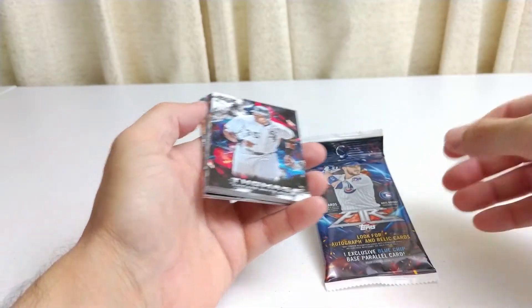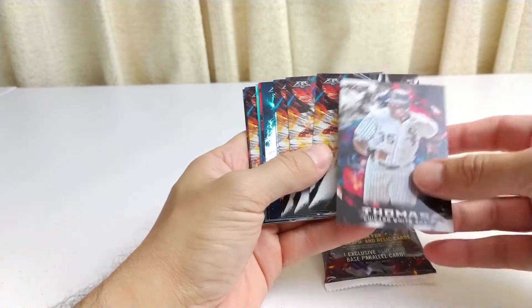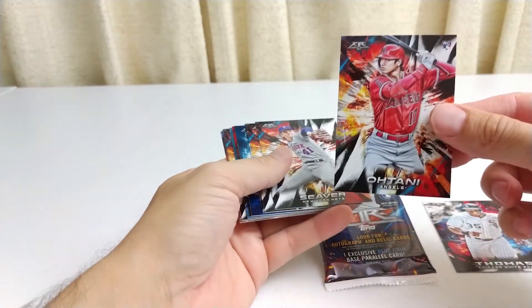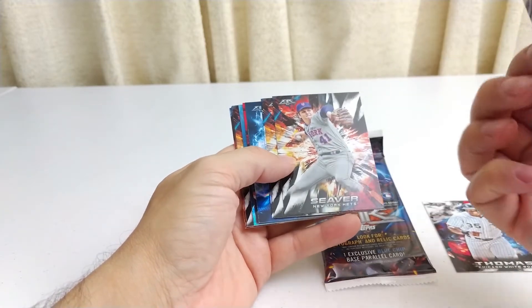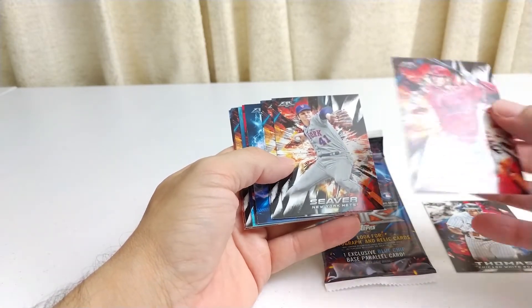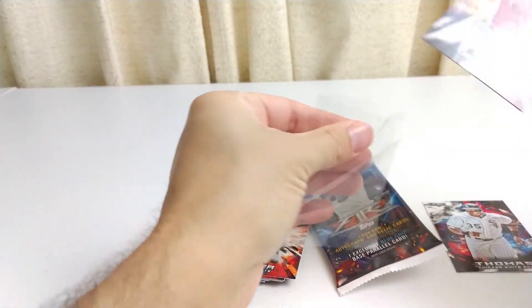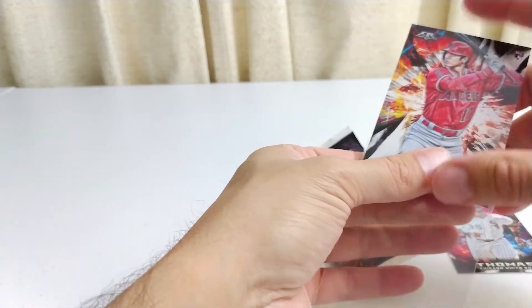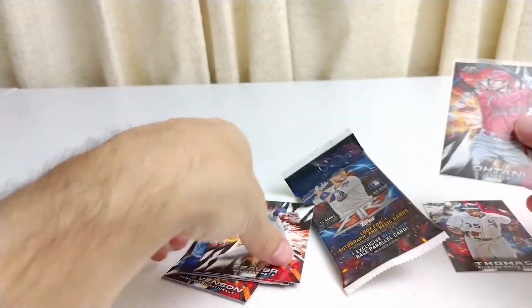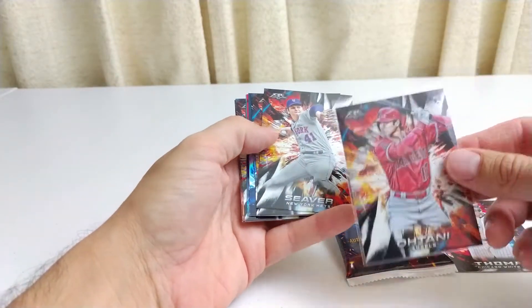So he's getting Topps Fire. Frank Thomas, Big Hurt, Hall of Famer. Look at that — I got an Ohtani Rookie second card. I don't know if this is worth anything. I know he is — usually his cards are worth something. But for me to get it off of one pack that I just purchased, surprise! Because I haven't gotten any Ohtani. Oh no, I just got an Ohtani yesterday in some other pack. Anyway, awesome.